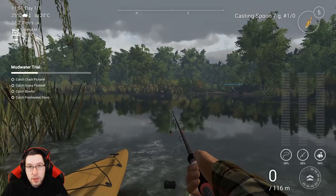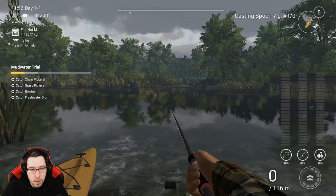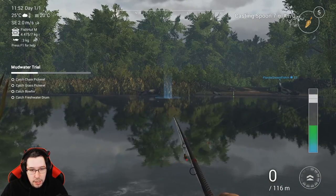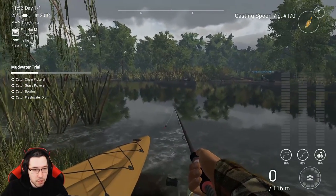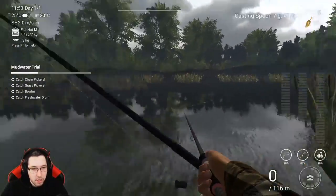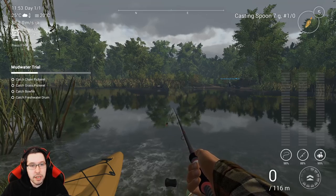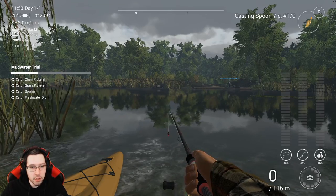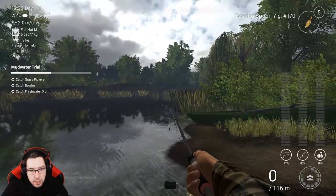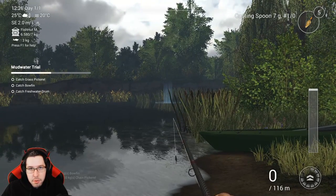If you guys are having a little bit of trouble catching the pickerel over on that side, you can come over to the spawn point on the right. Come to this yellow kayak and cast out towards these bushes that you were fishing before — this can be a good spot for pickerel as well. You can also come down here and do the same a little bit further over. Try any of these spots and eventually you'll get the pickerel. I actually ended up catching the chain pickerel right over here — I just cast it out to about here and got him. The grass pickerel will come eventually as well.